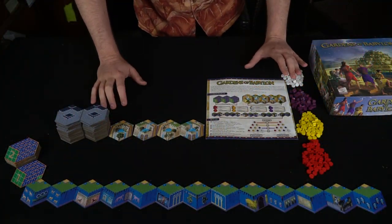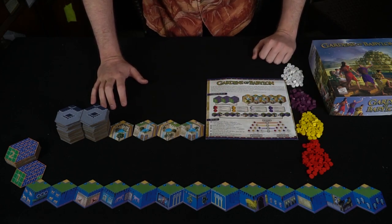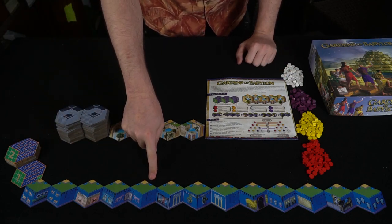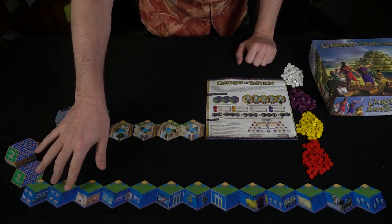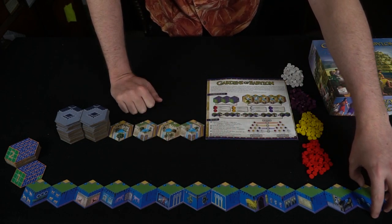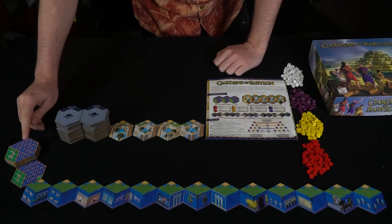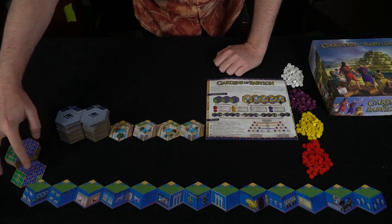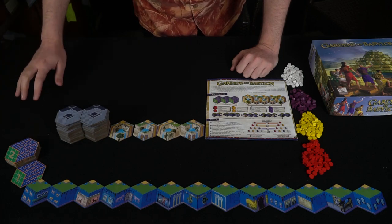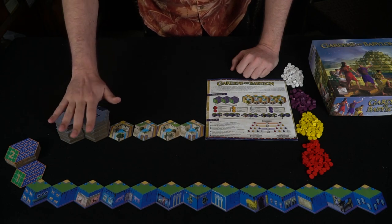Here we have Gardens of Babylon and everything that's going to be included in the game. There's quite a bit of different things. The first thing you'll notice is the starting tiles — for a longer game you put them all down, and for a shorter game you take one away to make a smaller pyramid. You'll also have 12 scoring tiles that you place as the pyramid gets larger; this is basically the scoring track going from zero up to really high scoring counts.